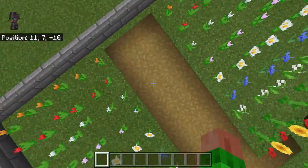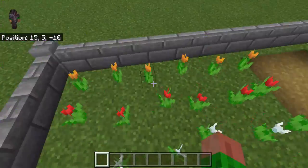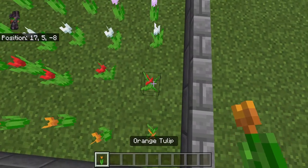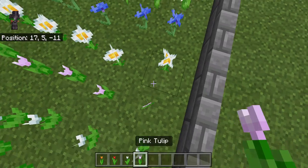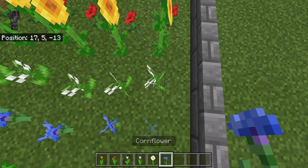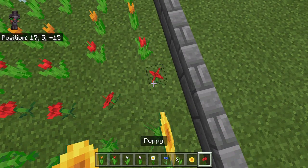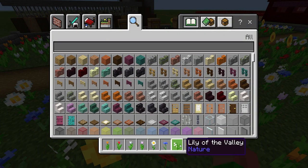I used path blocks for the paths, and there are multiple types of flowers which include orange tulips, red tulips, white tulips, pink tulips, oxeye daisies, cornflowers, lily of the valleys, sunflowers, and poppies — and then it repeats again.